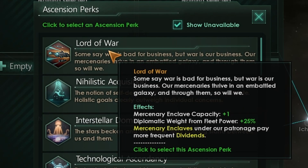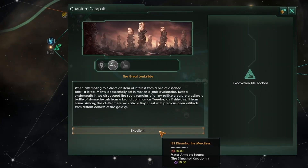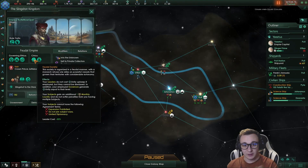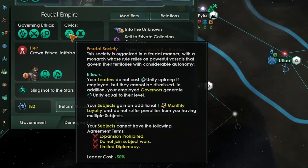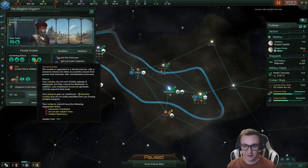The new civic lord of war has to do with the mystery enclaves. We might go that later but for now we must go tech ascendancy. We have found artifacts within the quantum catapult — very nice. On top of the new origin we'll also be using the new feudal society which lets us have lots of vassals and gain more loyalty. So when we're crossing the stars with our catapult we'll be picking up a lot of vassals.